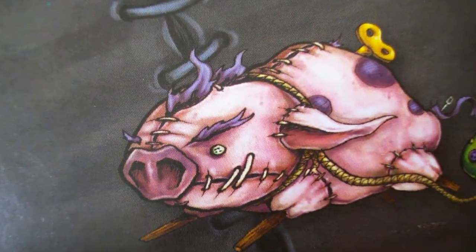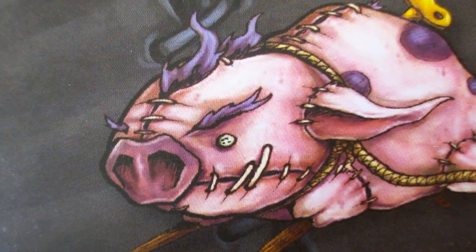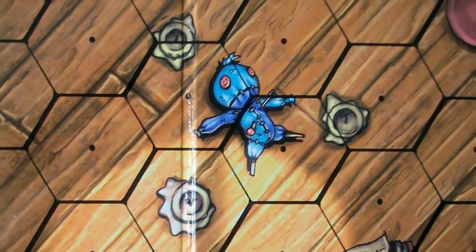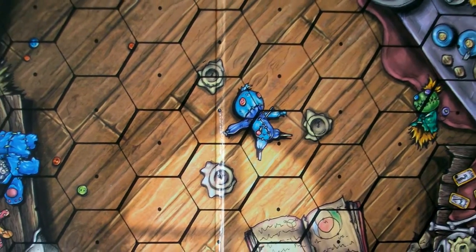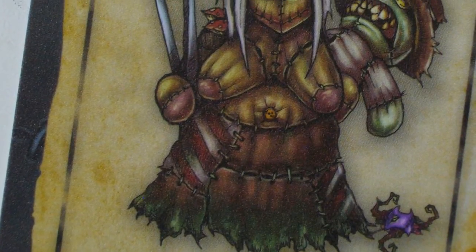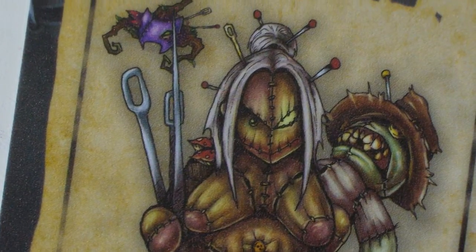Once upon a time, somewhere no one knows exactly where, deep in the Malifaux bayou, there stands a shack. There are many ordinary tumble-down shacks scattered throughout the treacherous twists and turns of the bayou, but there is nothing ordinary about this one. This one, which is never to be found in the same place twice, is the home of Zoraida the hag, feared by those unlucky or foolish enough to tread the bayou trails.